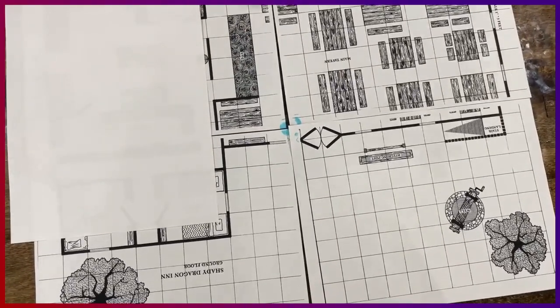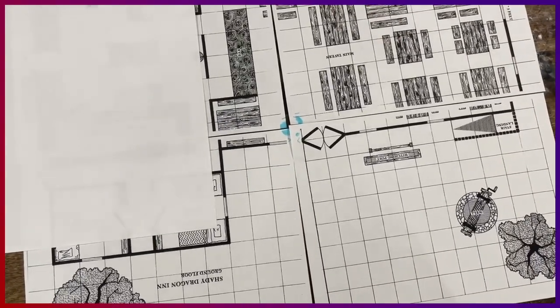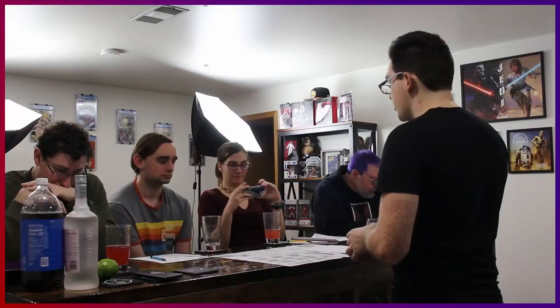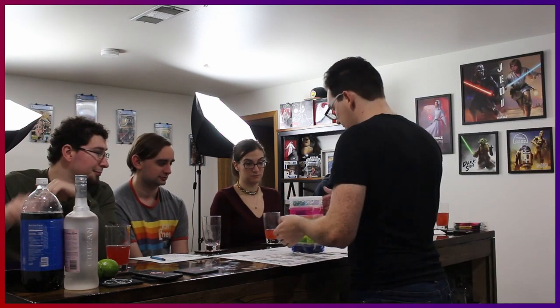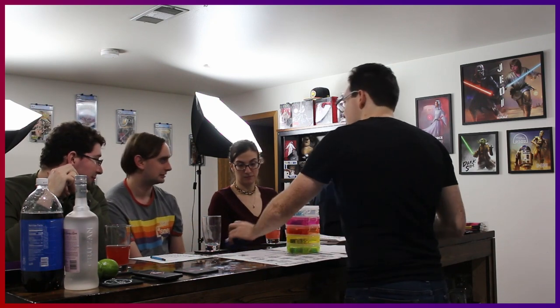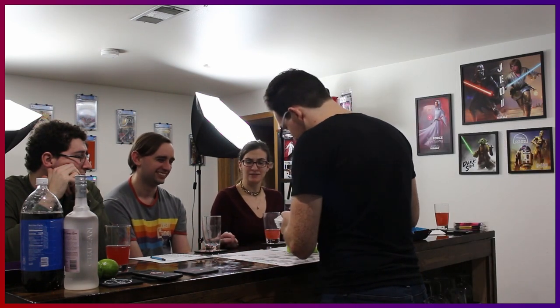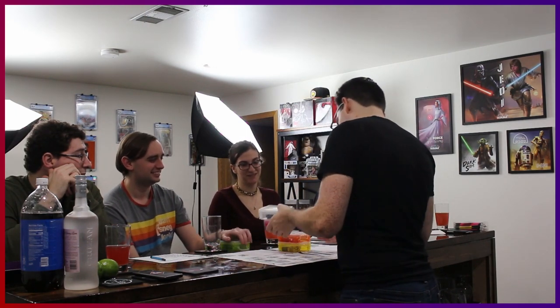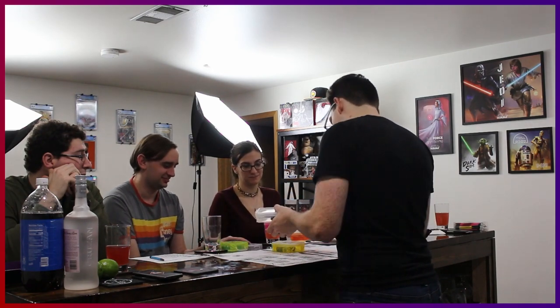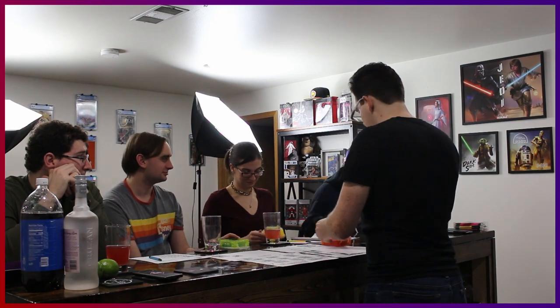This is Shady Dragon Inn — terribly put together, terribly printed, good enough. Each square in D&D is usually five feet, normally printed at one-inch squares so you can have a one-inch miniature. I don't have minis so we're going to deal with this. Starting out, let's choose dice — I have many colors, most of them match the box color except this one. So I've got purple, blue, pretty blue, reddish orange, and yellow. Good choice — I personally like the purple.